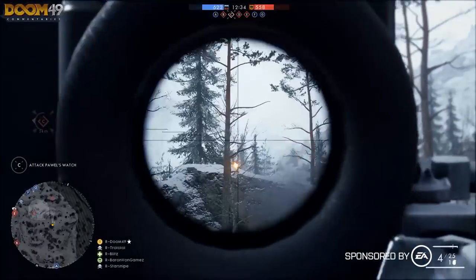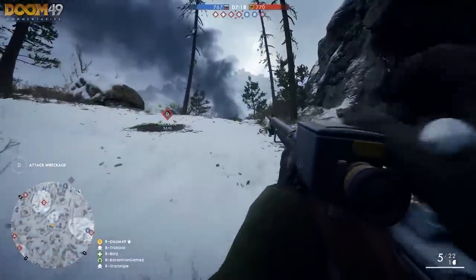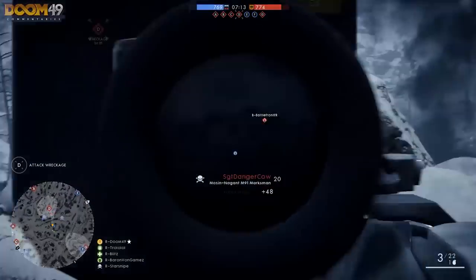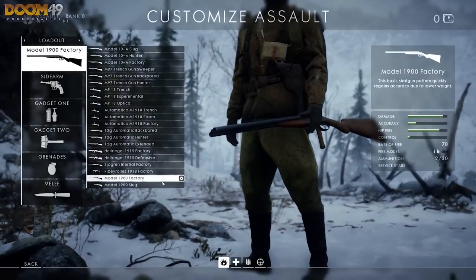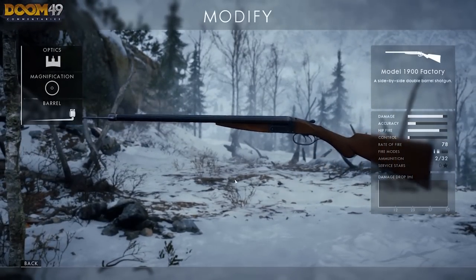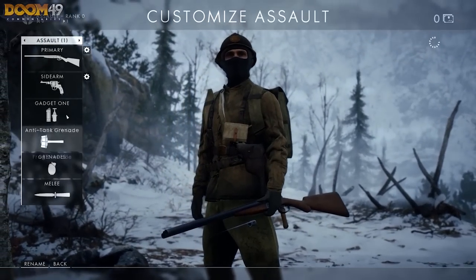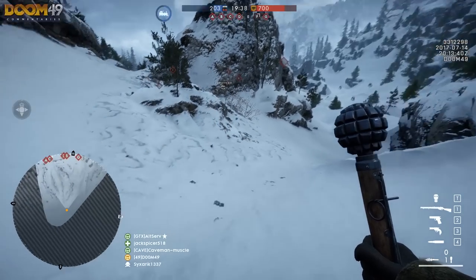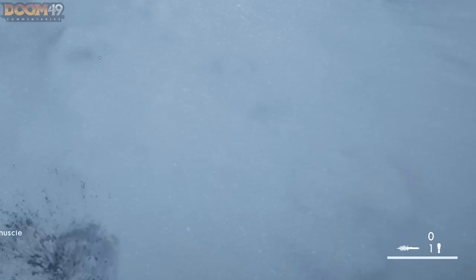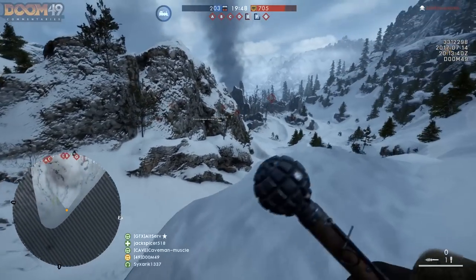Battlefield 1 CTE, or the Community Test Environment, just released Lepkow Pass to be tested — one of the maps coming to the In the Name of Tsar DLC — and with it came 4 new melee weapons we haven't seen before. One of the new melee weapons is the Araribo, which is more of a gadget-type melee weapon. It's a melee weapon with an attached grenade that you could use not only as a melee, but also to throw the grenade.